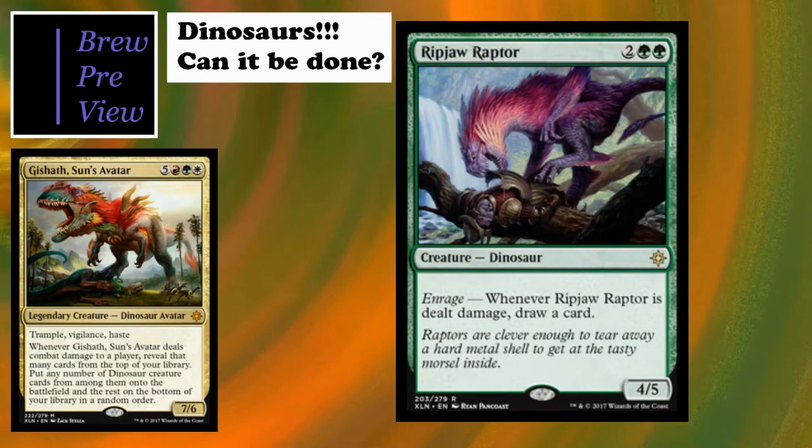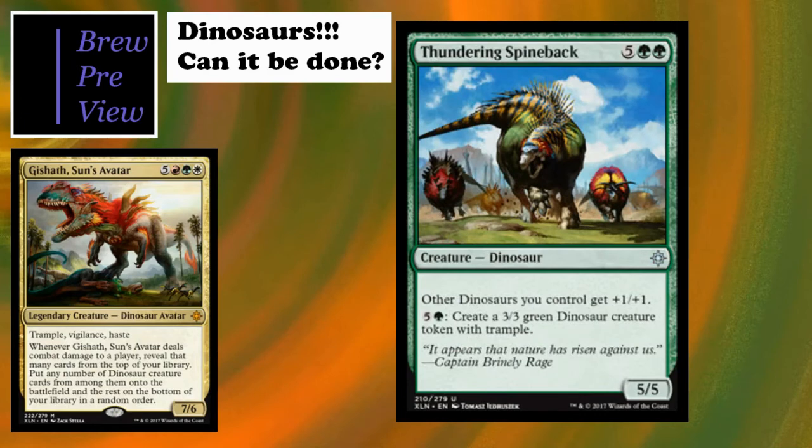Ripjaw Raptor is probably one of my favorites - I love card draw. This guy can take a little bit of damage and draw a card, whether from chump blocks, being staffed in, pyrohemia, or anything you're using in that capacity. Really, really good.